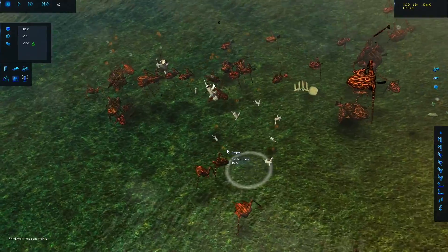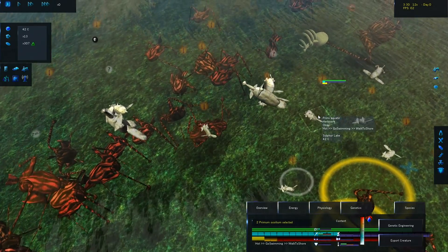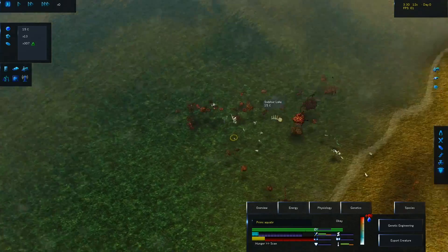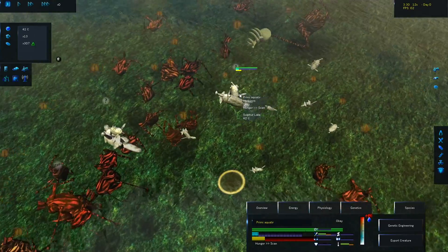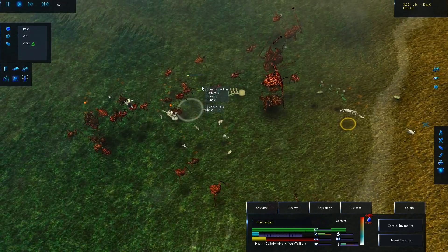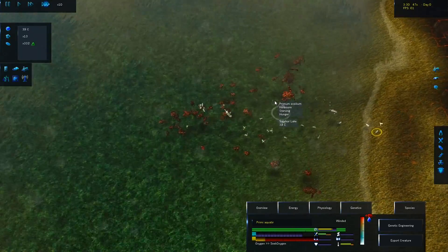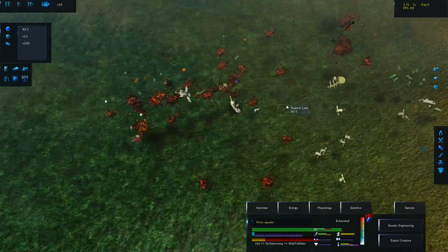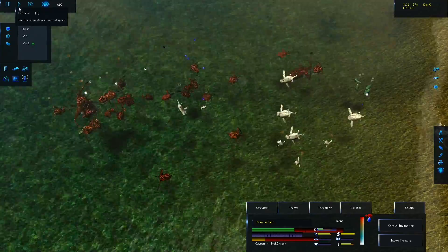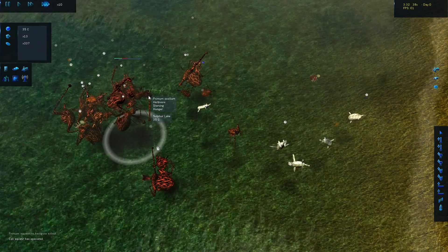Some of these are albinos - look at this, we have albino monsters! Remember the beluga whales we created for the northern side of the map? These are them! It's amazing. They can definitely survive - look at this, they're in the sulfur lake and they don't even care. I think we did it boys! That's going to be it for today, thank you for watching and I'll see you guys next time.